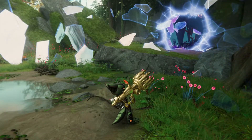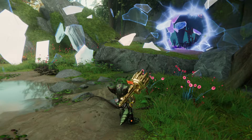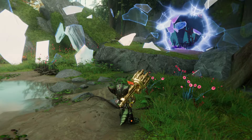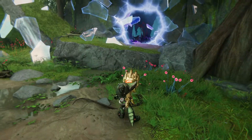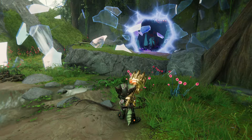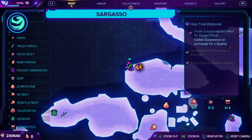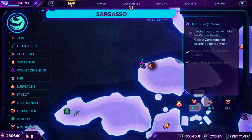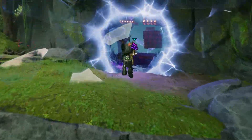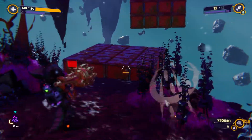You just need to be in challenge mode and it helps if you turn on the infinite ammo cheat temporarily, so you don't have to worry about getting ammo or using a weapon that isn't as effective. You'll want to be on Sargasso with Rivet, right at this little rift — this pocket dimension right here.